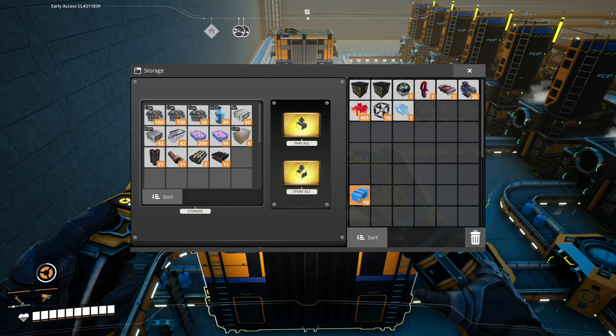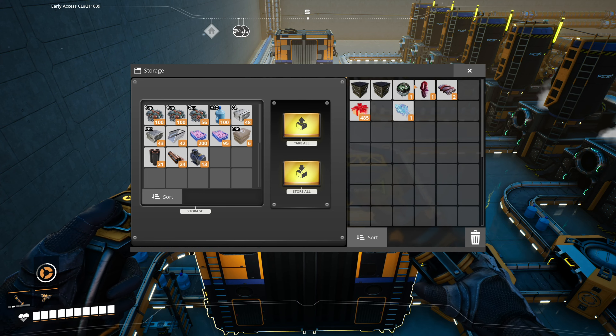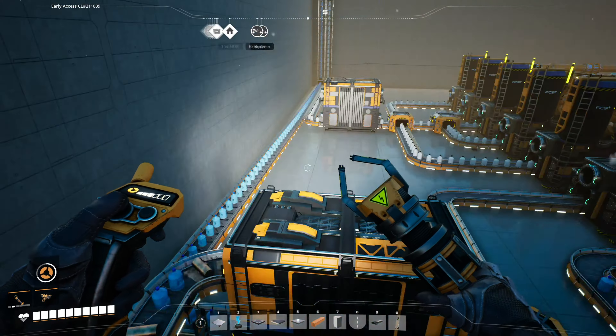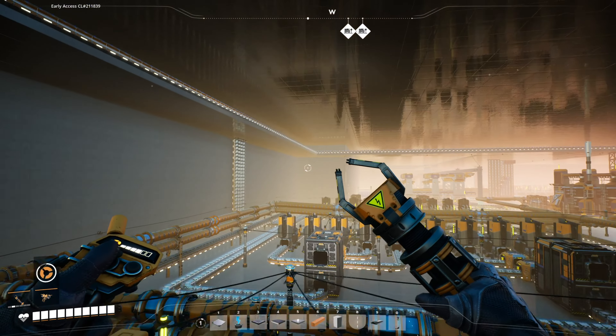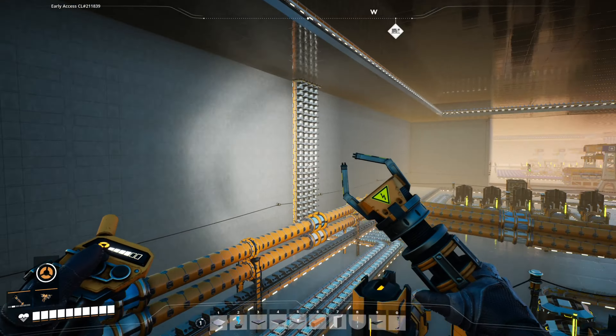I really wish they'd implement like a thing where you just check mark your stuff and let it go, you know what I mean? Apparently there's definitely a second floor — or is there? You would think I would know.